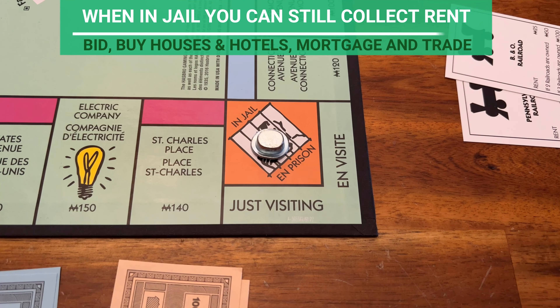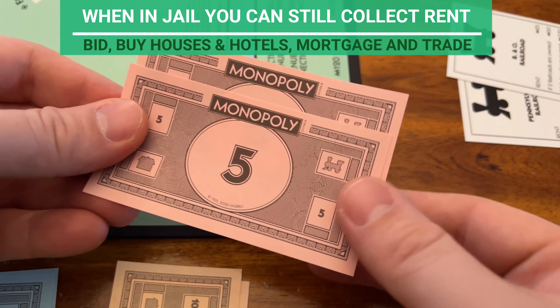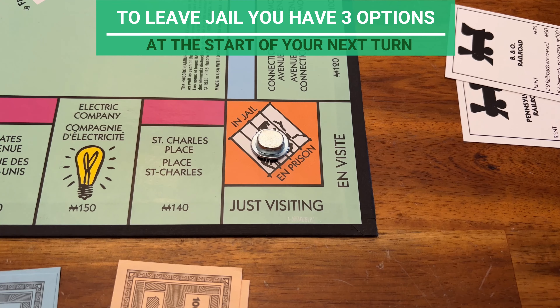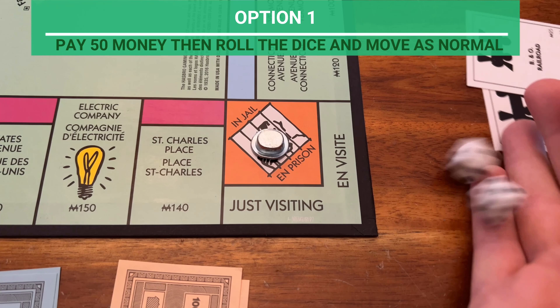If you pass or land on the Go space, collect 200 money from the bank. If you land on a chance or community chest space, take the top card from the matching deck and do what it says. Then return it to the bottom of the deck.